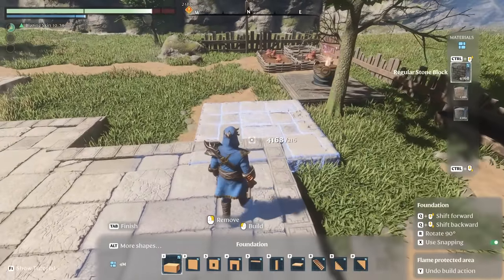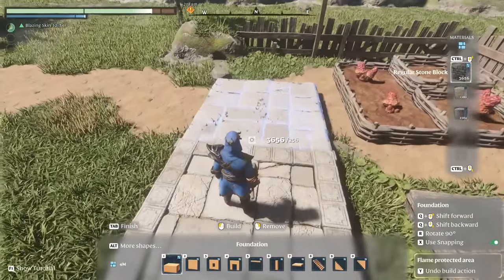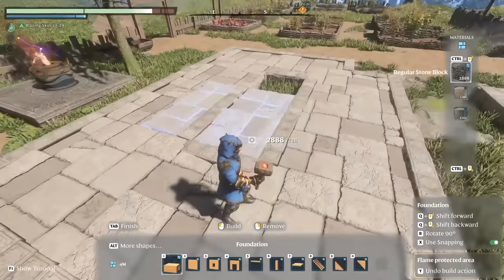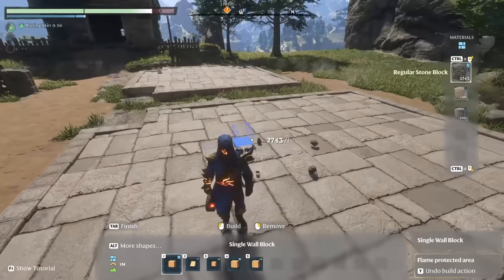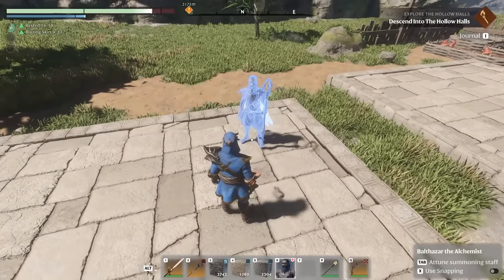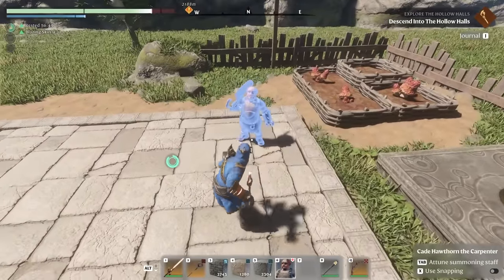If I wanted to make another building over here, I could. It's going to be shaped a little bit differently — more long rather than wide. I switched it down to the one-by-one to save myself some resource. Floor complete. This can be your house as the alchemist. And then good old Cade the carpenter — this one can be you.